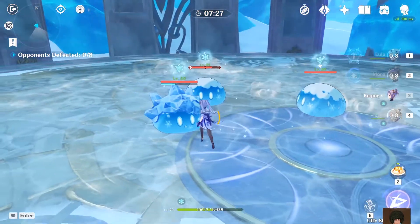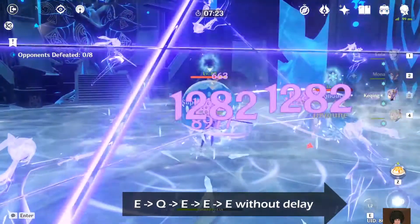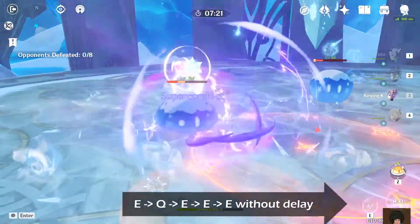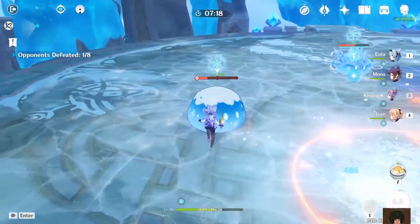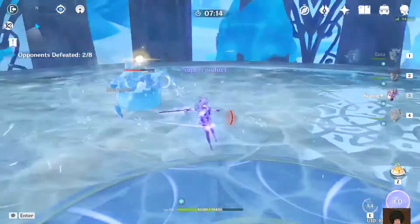If you take a look at this part over here, you can see that I put down my E and then went into burst, and again E after that — the cooldown is finished. So you can basically do a double E.